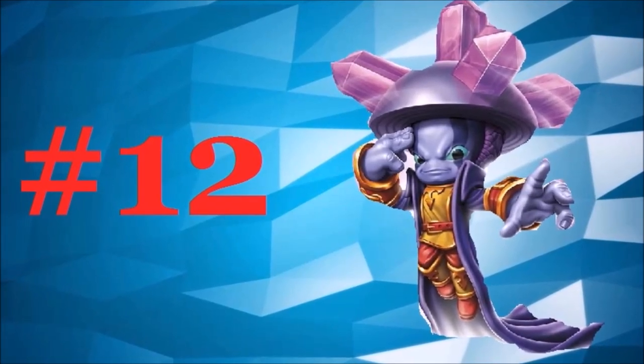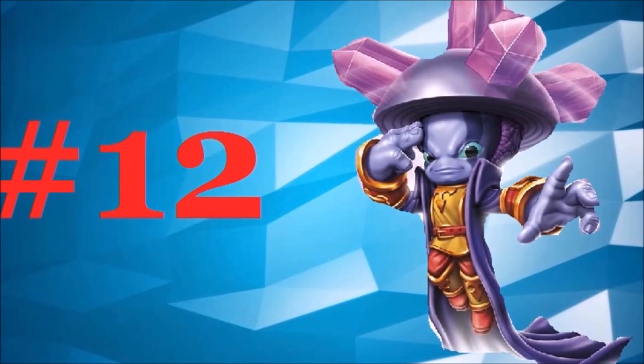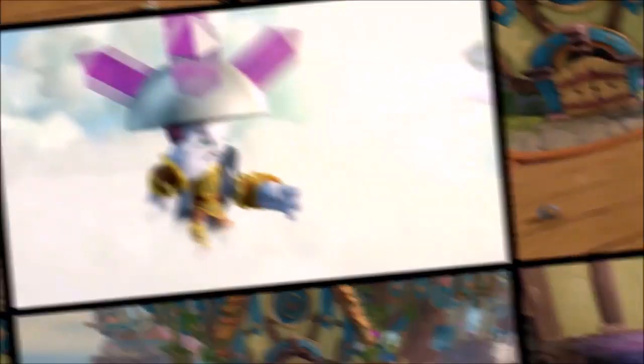Number 12: Blastermind. Before you message me calling me every name in the book, hear me out. Blastermind's puzzle unlockability gives him a ton of points, but for the rest of his moveset, it isn't terrible — compared to the rest on this list though, it has to get this spot.